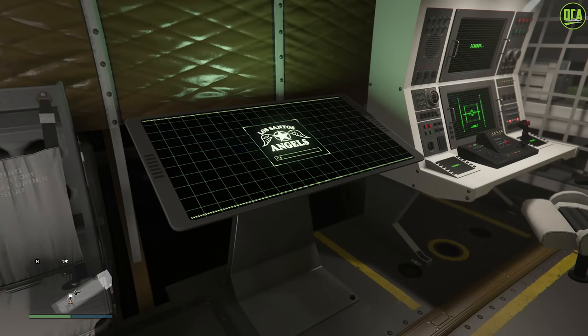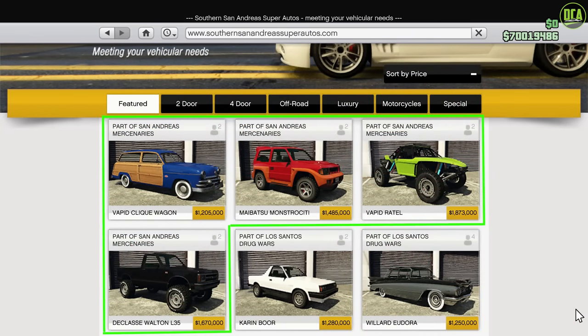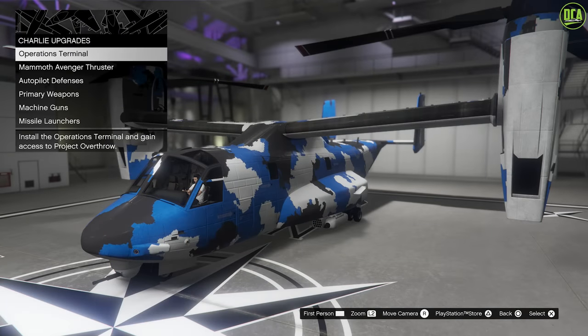First off, we have the six new Avenger missions which are called Project Overthrow. In terms of new vehicles, we have one car on the Legendary Motorsport website, four on the Southern San Andreas website, and two on the Warstock website, and of course updated customization for the Avenger. So that totals seven new vehicles for day one content.